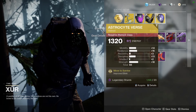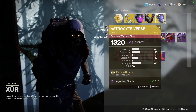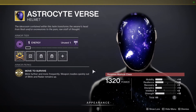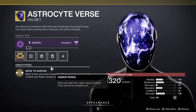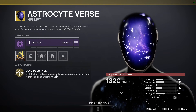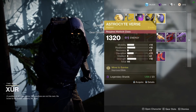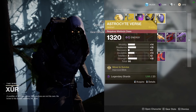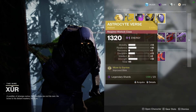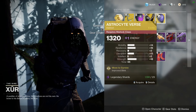Then we've got the Astro Sight Verse helmet for Warlocks, which improves your Blink and Nova Bomb trees. I forget which trait it is — I don't play Warlock a lot, sorry — but basically it allows you to teleport further and more frequently with your void Blink ability. That might be worth picking up considering the roll it has for Mobility, Resilience, Discipline, and Strength, which are all really good stats — plus 15 each if you masterwork it.